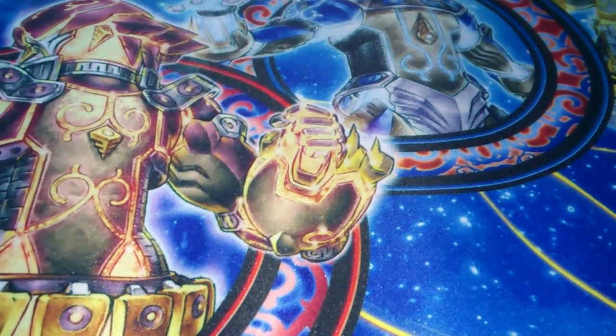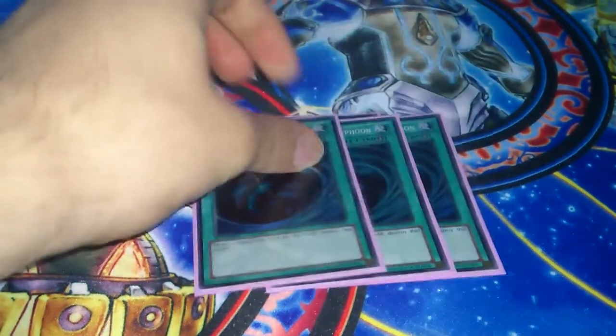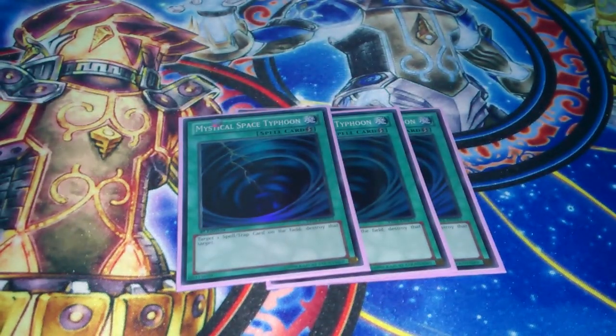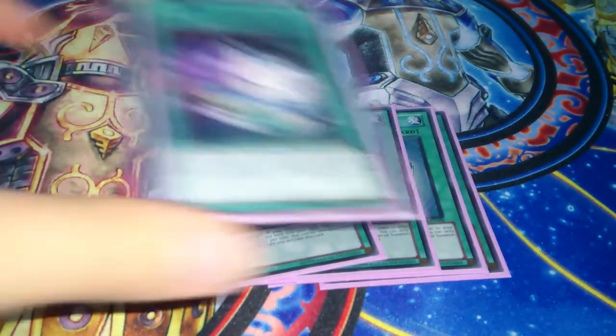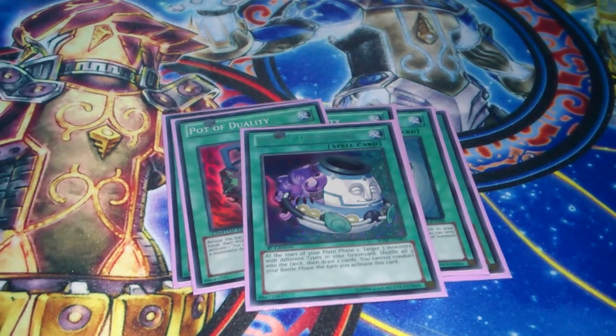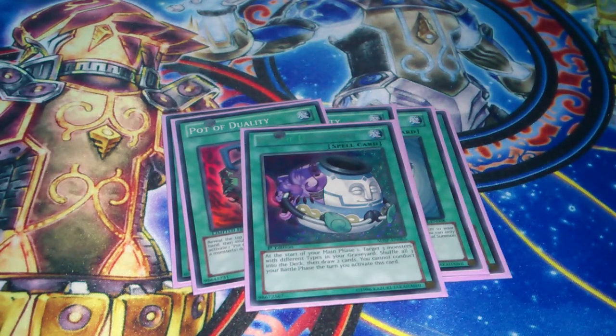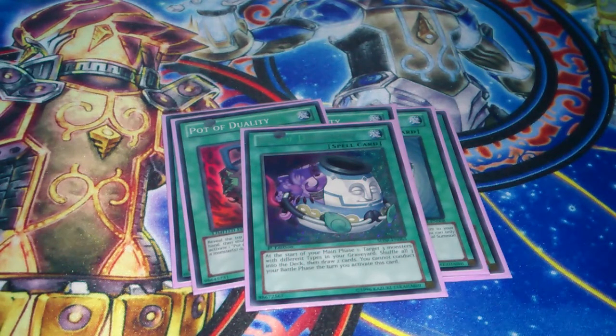For spells: 1 Book, triple Space, triple Duality, and 1 Dichotomy. I used to run this at 2 but I cut it to 1 because it clogged a little bit. But it's good for recycling your Dionias and Hands, anything else you need — because you run quite a lot of mishmash types. I think the only things that share types are the Maxis and the Amelios.